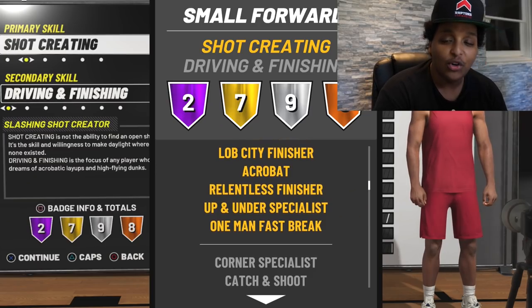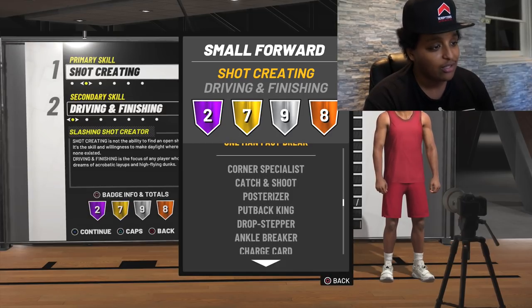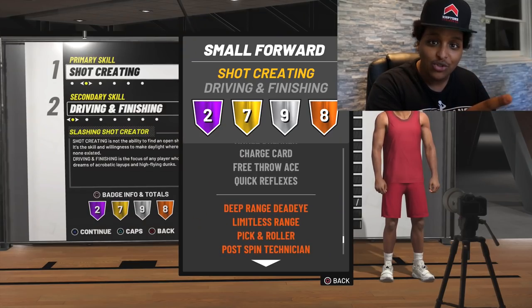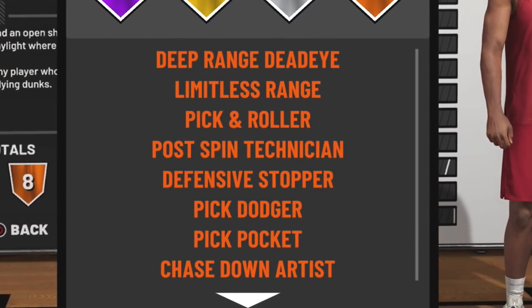Silver corner specialist. Silver catch and shoot. Posterizer — we expect that. Silver ankle breaker. Deep range dead eye. This does not have sharp shooting in it, it does not have playmaking in it, but here it is collecting all of the playmaking and sharp shooting badges. Bronze limitless range. Not only does it have defensive stopper, it has defensive badges like pickpocket.